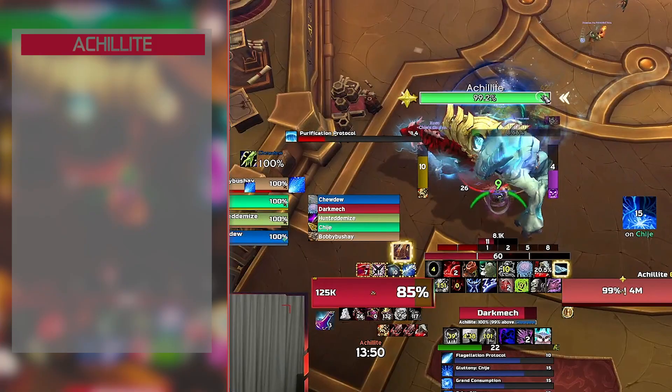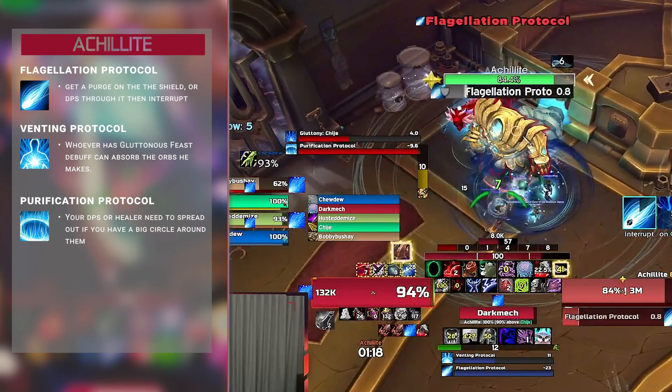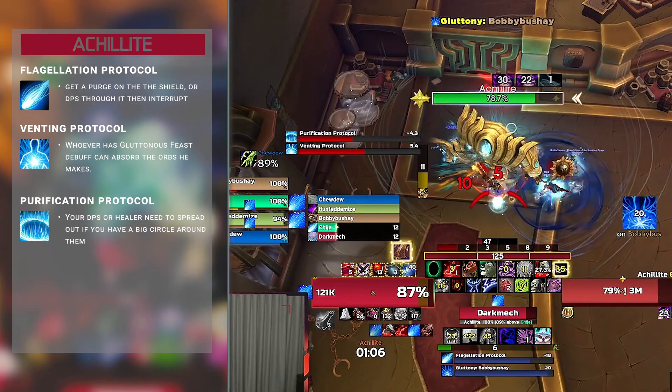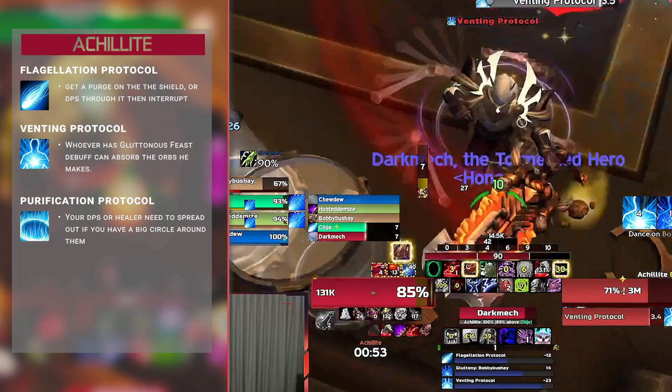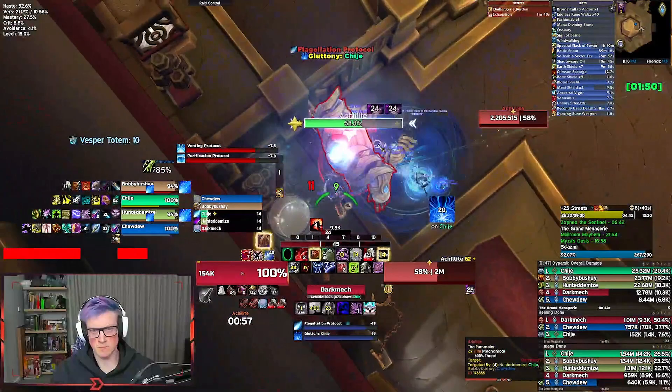It's really just dodging that orb pattern and moving out on Grip of Hunger, which is the most important thing. Second boss — Acolyte — comes out. Whoever has Gluttonous Feast can now absorb the orbs coming out of this boss, gaining that stacking damage buff. Flagellation Protocol: get a purge on this shield; otherwise DPS through it and interrupt it. If you've got a purge, use it and interrupt it straight away. DPS or healers need to spread out if they have the big circle on them. Keep this boss in a corner — absolutely make sure you kill the boss in a corner so the orbs can only come out of one direction, making it far easier to soak and build the damage buff quickly.